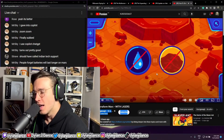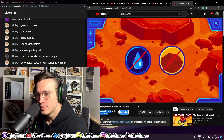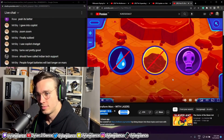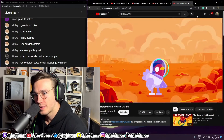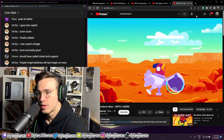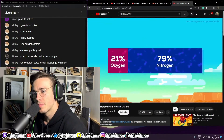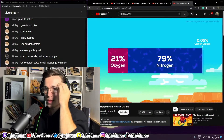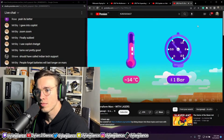Mars is dry and has no soil to grow anything. Its atmosphere is too thin to breathe or protect us from radiation, giving you a high risk of cancer. So to turn it into a new home for humanity, we have to give it a proper atmosphere similar to Earth's — made of 21% oxygen, 79% nitrogen, and a tiny bit of CO2.